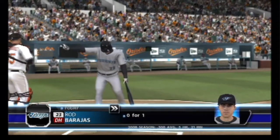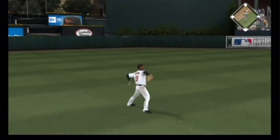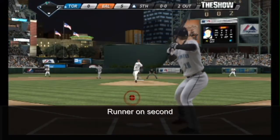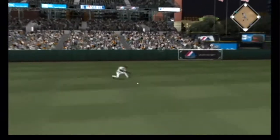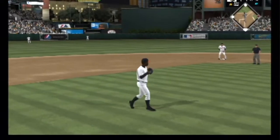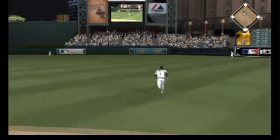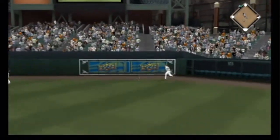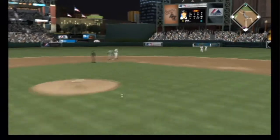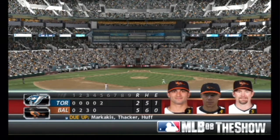The O's lead this thing five to nothing. Hard hit towards center and that'll get down for a base hit. Now a hard liner towards short — base hit. And that'll put them on the board as it's now a 5-1 ball game. Now a ball lined hard toward right center, and that is down, rattling against the wall. A throw to the plate, and not nearly in time as the run scores easily. The Orioles are on top five to two.